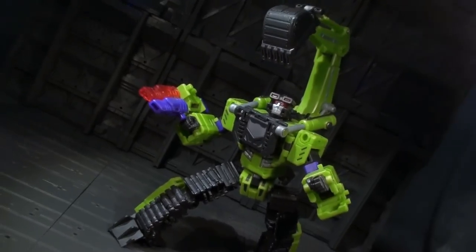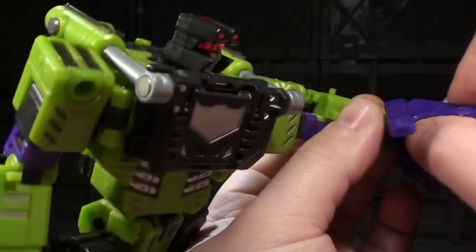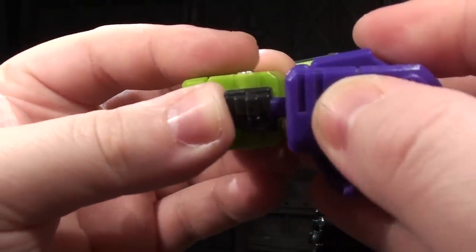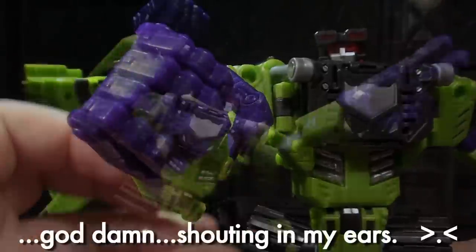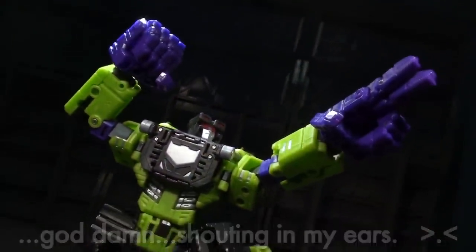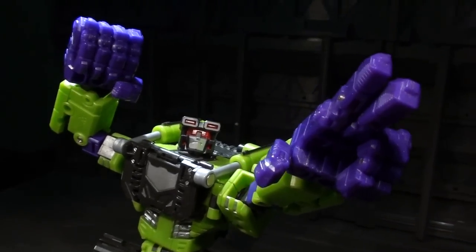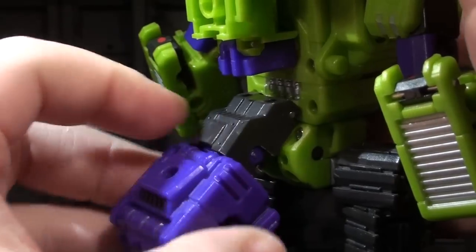Neckbreaker comes with a giant purple hand. His wrist transformation is designed to allow him to replace his own left fist with this giant mitt. And if you have Xgraver, you can unlock Neckbreaker's secret BIG HANDS mode. This is really friggin' fun — utterly silly and unnecessary in the best ways. And it's much better than storing the hand on Neckbreaker's posterior. Gotta save a man from the fate of having a butt hand.